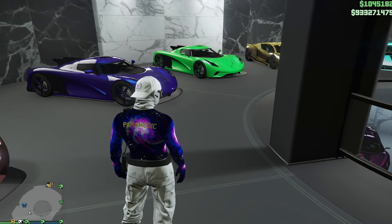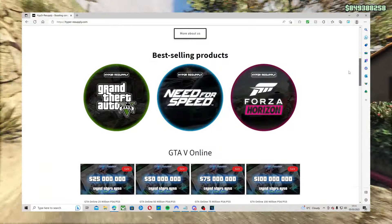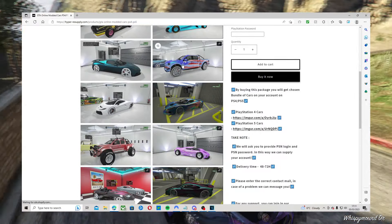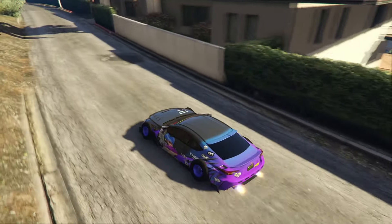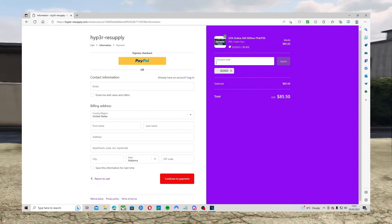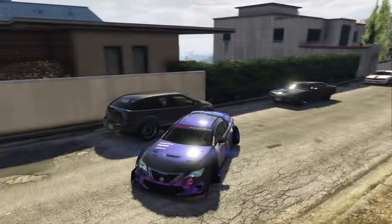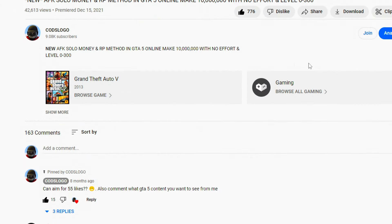If you guys are tired of doing money glitches and money methods in GTA 5 Online, make sure you visit Hyper Resupply. They sell the cheapest and best modded accounts, modded outfits, modded cars, account boosts — anything you can think of. The link is down in the description. Make sure to use code 'ToLogo' at checkout for a discount. They have hundreds of reviews on Trustpilot and a Discord where you can talk to their customers.